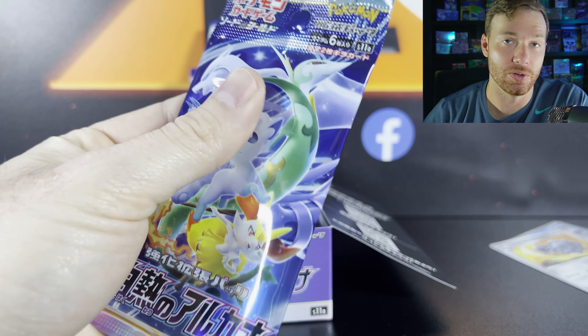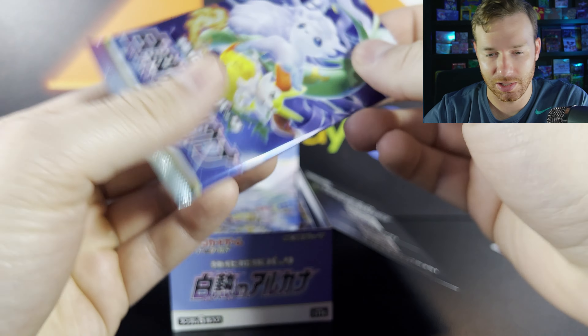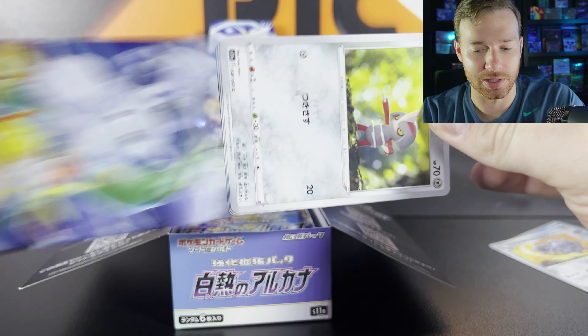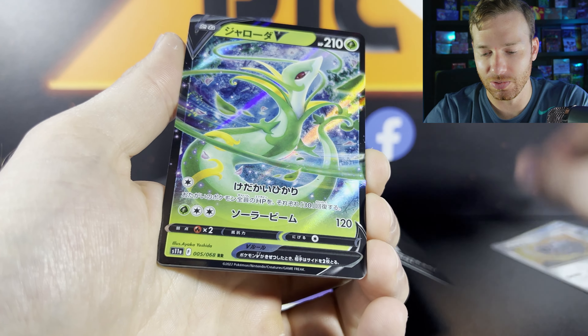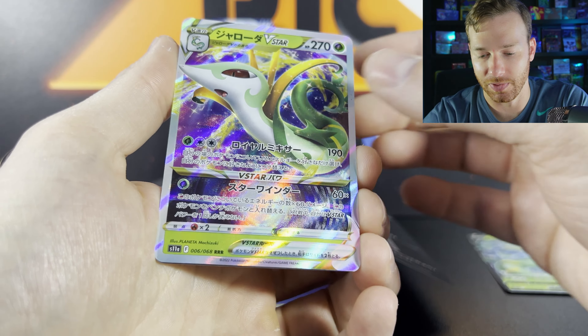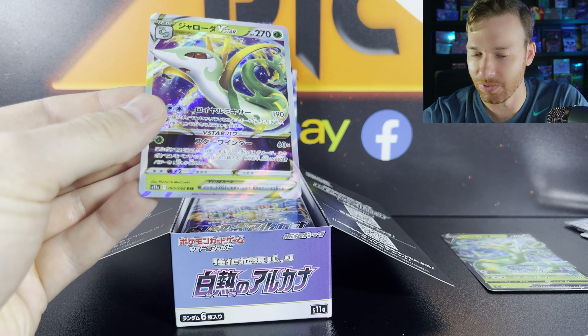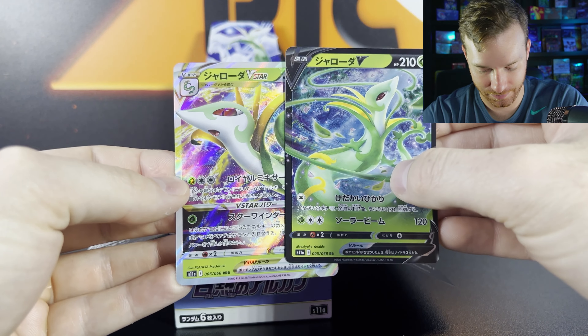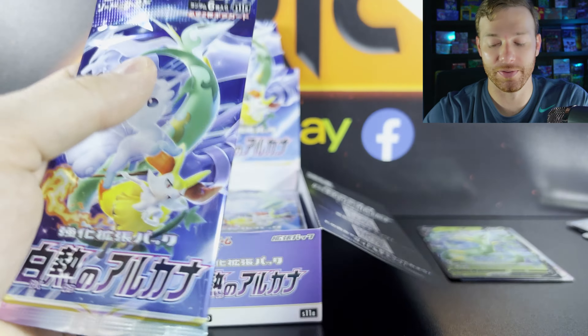Usually you get one — it's usually still one Secret Rare per box. I don't think this is a 36-pack box; I think we're looking at 24. Normally you get a Superior V, a V, and a V-star. I didn't know we'd get both of them — look at that. We got one V-star on it, but we'll see how the rest of the pulls go.